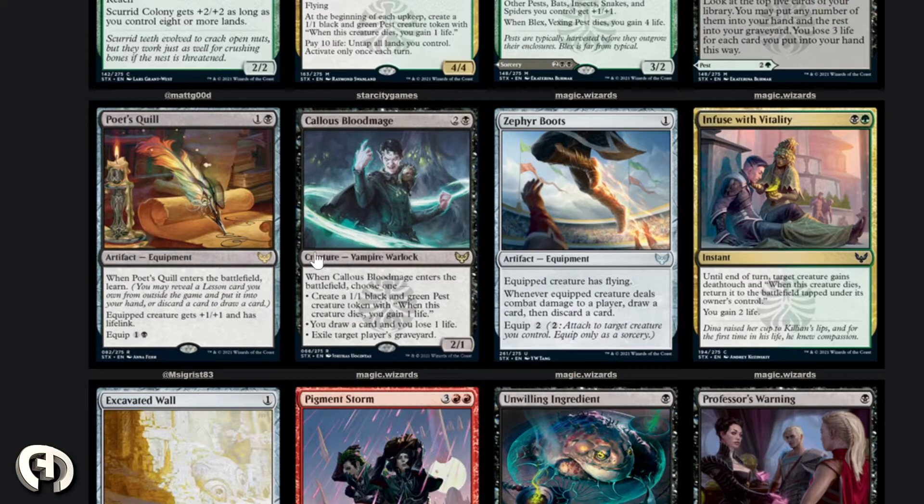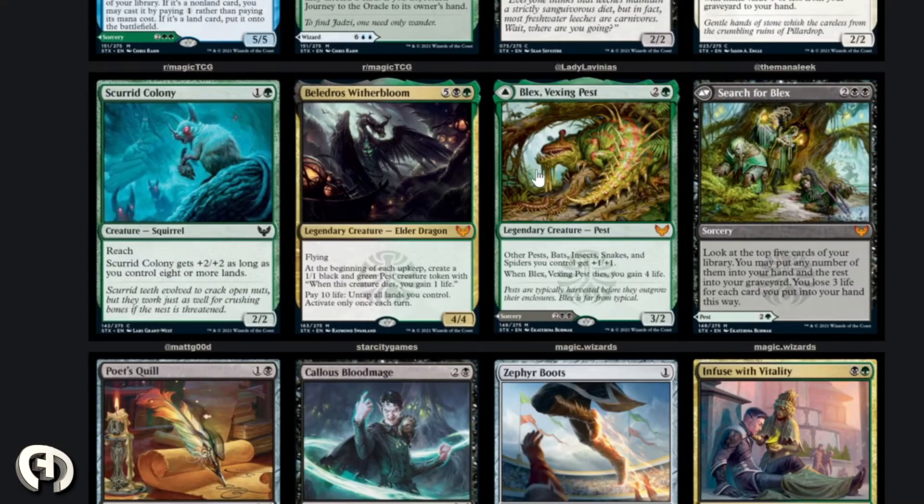Poet's Quill — one and a black, artifact equipment. When it enters the battlefield, learn. Equipped creature gets plus one and has lifelink for one black to equip. Pretty cool — though why would a quill give lifelink? I figured it would maybe give menace or an ETB draw-a-card effect. Seems a little weird but fine.